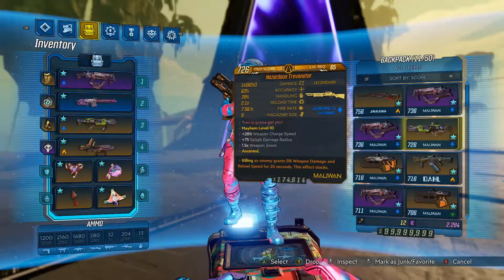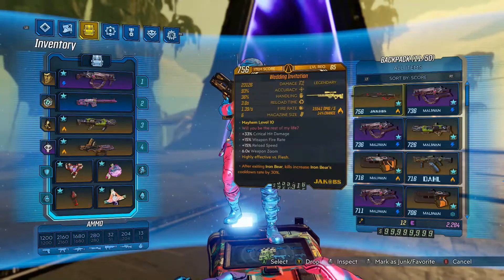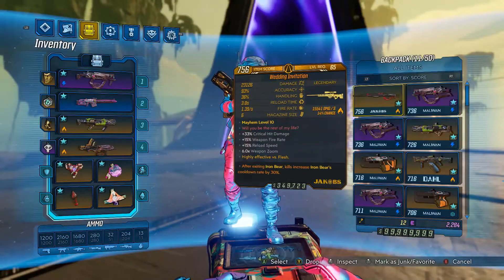For shotguns, we have the Trevonator. It works beautifully with Moze since its buff. For heavies, we have the Backburner in a few elements. And because the Valentine event is going on right now, I have the Wedding Invitation I pulled for my sniper.